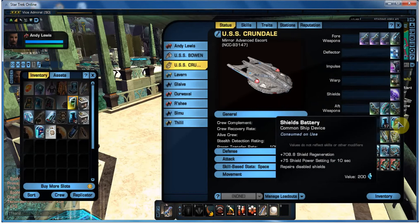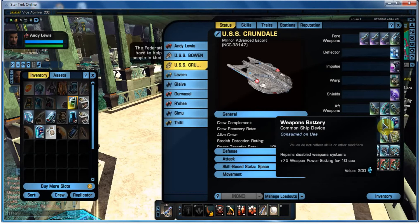For devices, always have these stacked up because when you're in combat, you never know when you need a quick shield recharge. And obviously putting more power to your weapons as well - that one's handy. You get 75 weapons points for 10 seconds and you can do a great deal of damage.